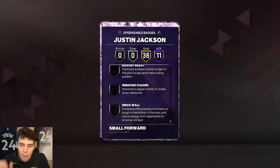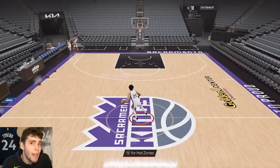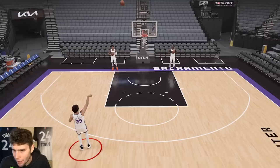The best part about this budget card is normally budget cards won't have unpluckable or limitless range, but this Justin Jackson literally comes with everything. And when you look at Justin Jackson in the shoot-around, his player build looks absolutely massive — his arms just look huge.